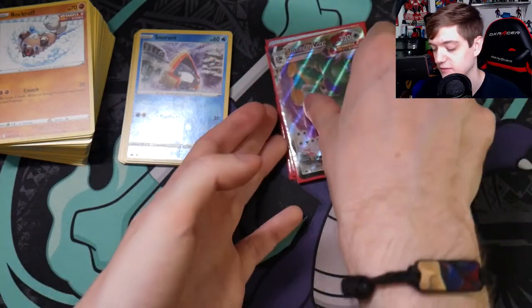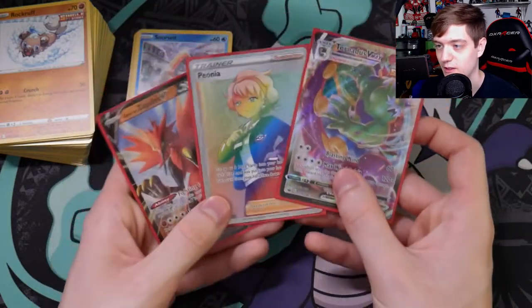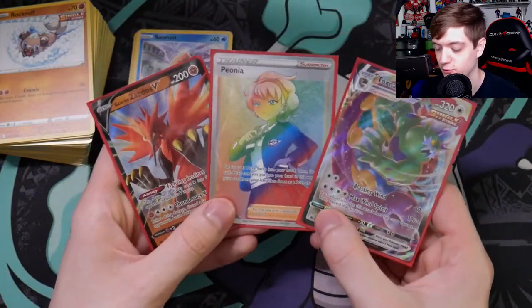And then we got three good pulls: the Galarian Zapdos V, a rainbow rare Peonia, and a Tornadoes VMAX. That's a thumbnail right there — that is definitely a thumbnail.